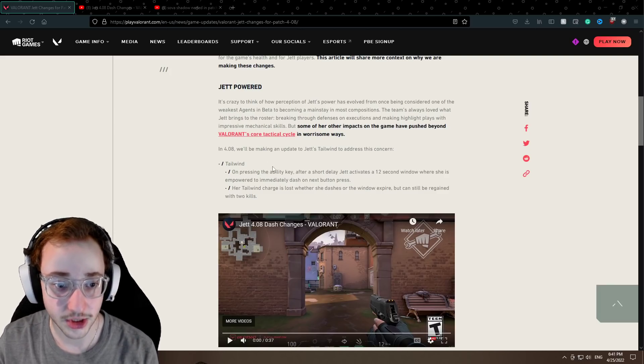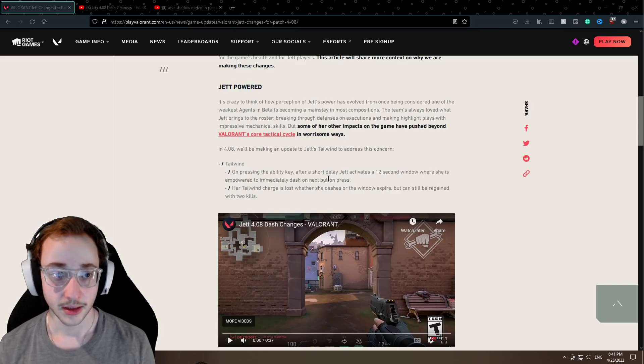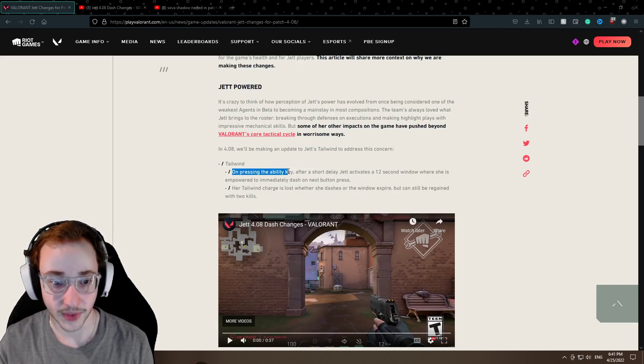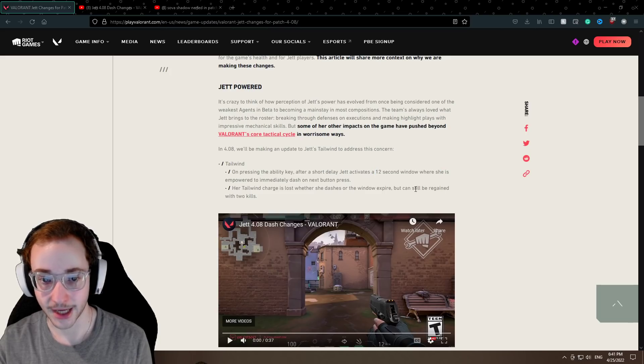The first agent being nerfed is Jett, and Jett is receiving a nerf to her dash, which is one of the reasons she's so powerful. The thing that they're changing is after you press the dash button, there will be a short delay — which is a really important part of this — and it'll activate a 12-second period where you can dash just like normal.